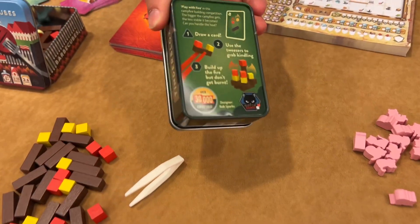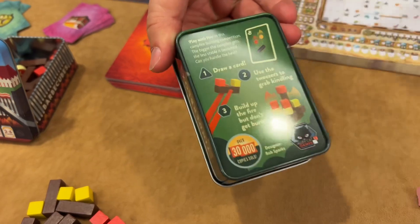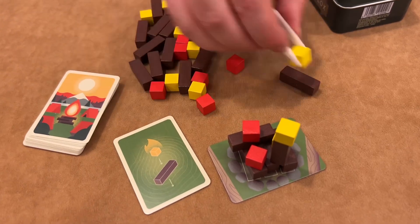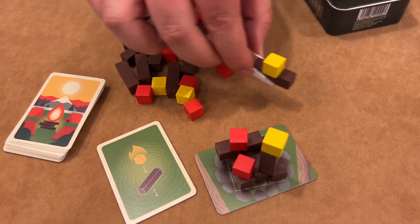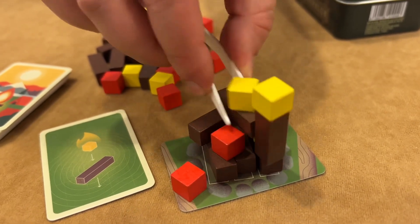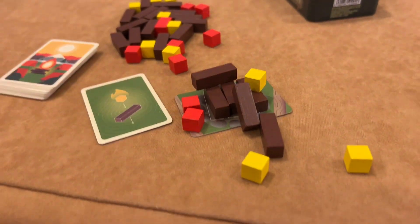The idea of Tinder Blocks is it's a small tin game you can take traveling with you, and everything you need to know is on the back of the tin. You draw a card, grab what's shown on the card with your tweezers — because fires are hot — and you add what you've drawn onto the fire, trying not to knock anything over.